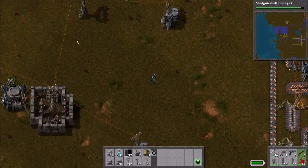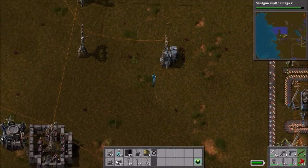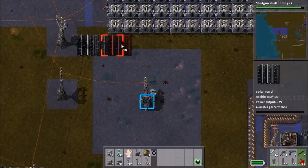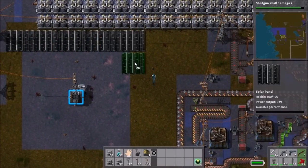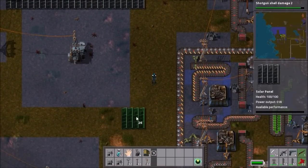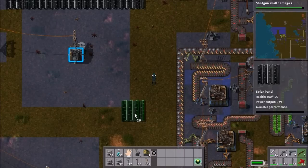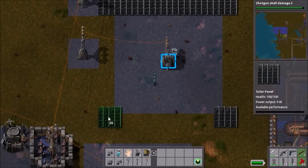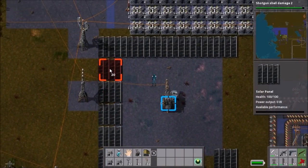I'm gonna start out with this one design over here. Basically you go six across and you want the corner solar panels to have just the corner of them inside, just like that. And like that — you just gotta fill in there.